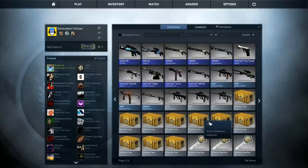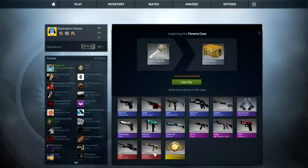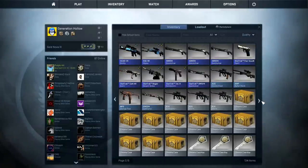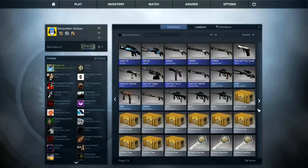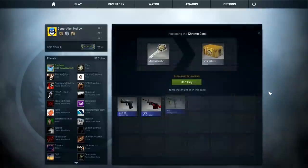And obviously we have the 10 Chroma cases because — insane value — the Man of War AWP, the Galil Chatterbox, the M4A4 Dragon King, the P250 is quite nice, the Cartel AK, and we have the new amazing knife that I definitely want to get. So what we're going to do is open 5 Chroma cases, 3 Breakout cases, 5 Chroma cases, and then the last 3 Huntsman cases. Here we go, let's begin.